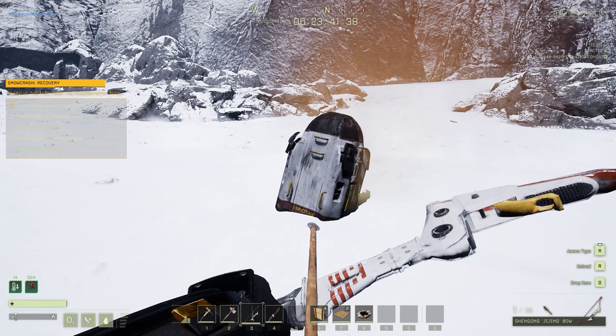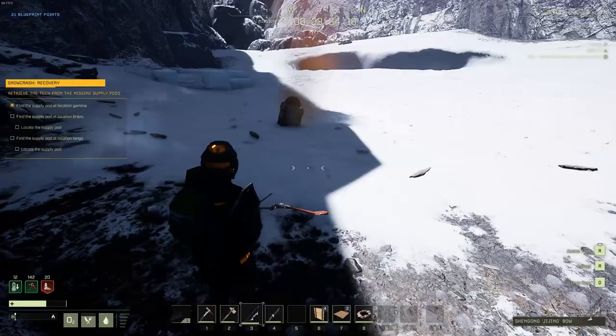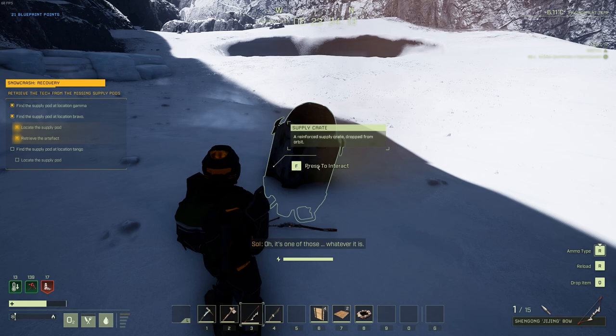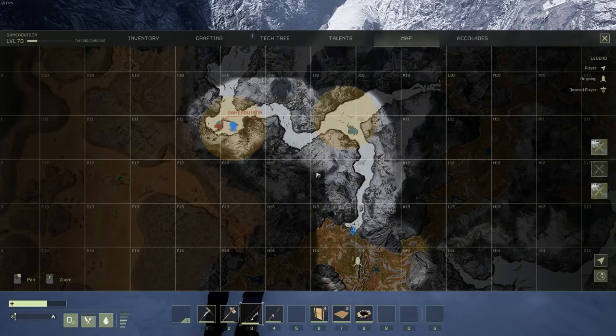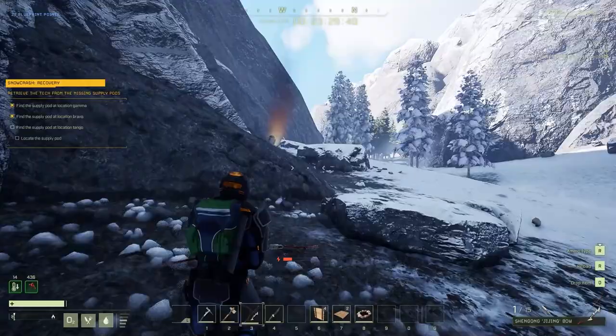This plume of smoke is going to be the little drop pod that has fallen down where you'll loot it and pick up a unique item. Make sure you loot it into your inventory, and then go ahead and do this again for the second objective, which is going to be located here and is again going to have that plume of smoke. Don't worry, no mobs will spawn when you loot these.